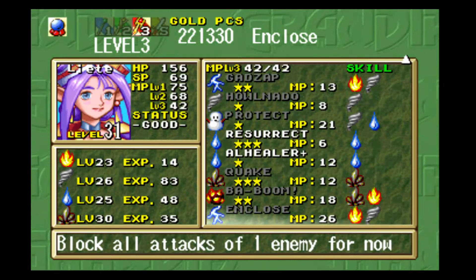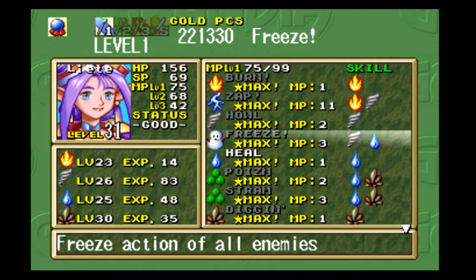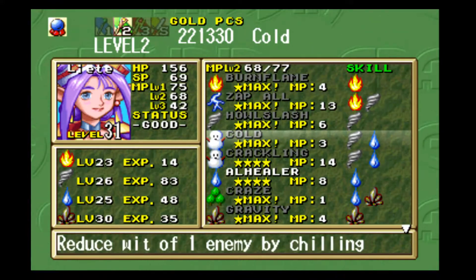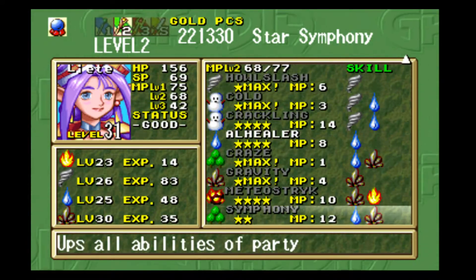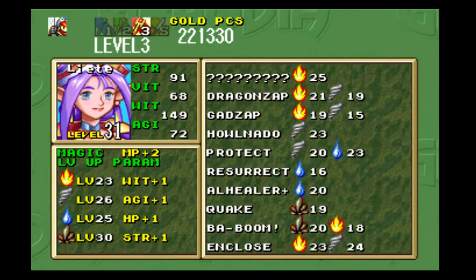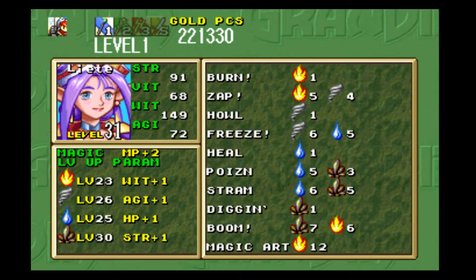Okay, so it blocks all attacks of one enemy — it is just a status spell. Dang it, I was hoping it would be super powerful damage, but it seems like Liete has a lot of status-y type stuff. She has Freeze for freezing action of enemies, Poison, Strand for sucking strength, Digging, Cold for reducing wit, Craze for confusion, Gravity for immobilization, Symphony for up-in abilities, Protect for protecting — yeah, she has a lot of status-y type stuff. Steal an MP, which I always forget about. We're going to have her Fire Burner, which I think is the single-target one unfortunately, and after that she's pretty much good to go.